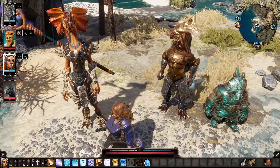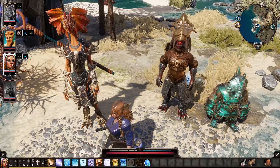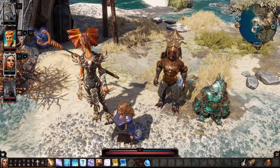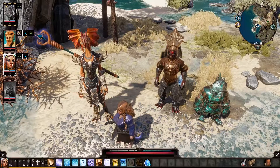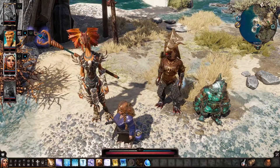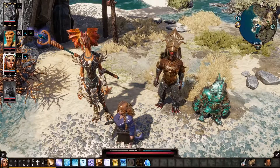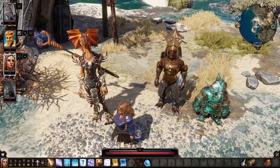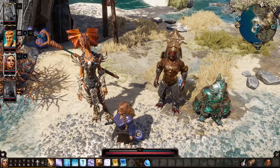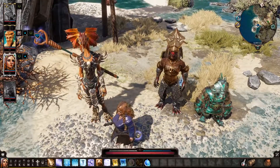So what did we do last time, Bugsy? Well, we went and found Gareth, who we needed to find in order to start the whole mission to get on the boat, basically to leave the island. So now Gareth's back at camp, and he wants us to go and find some wands to use against some bad beasties who are guarding the boat. And we also finally got rid of our collars!